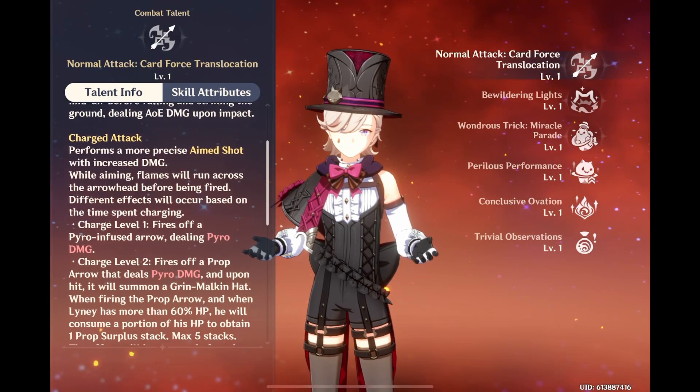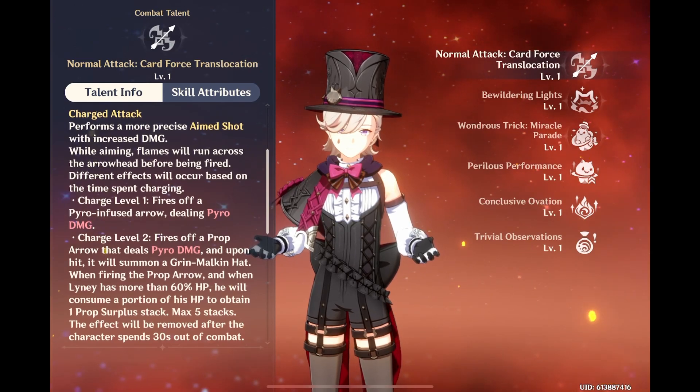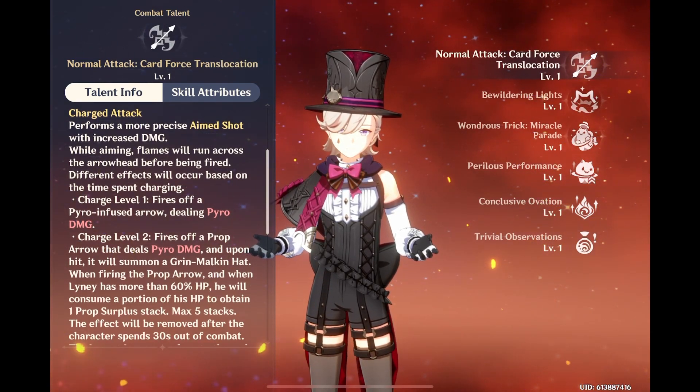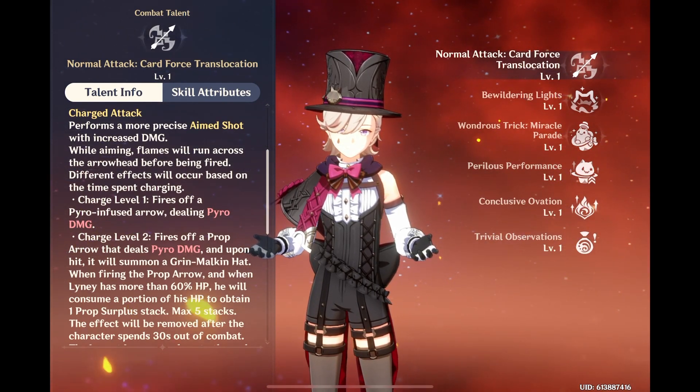Let's start off with Linny's kit first. His kit entails using his charge level 2 shots to dish out his main source of pyro damage. It also summons a taunt that helps distract opponents as he continues to perform his charge attacks. However, he can still experience a lot of interruption when more enemies are thrown into the mix, and doesn't have any resistance of his own.